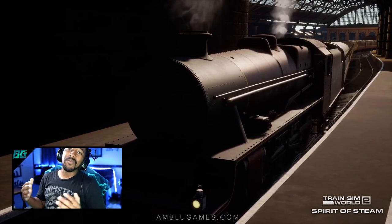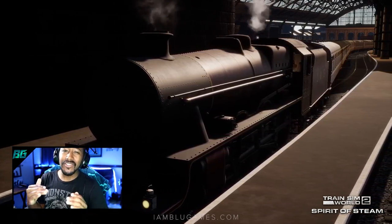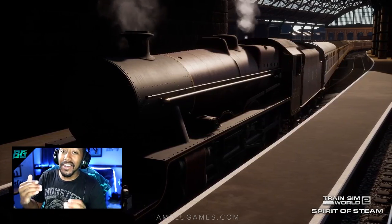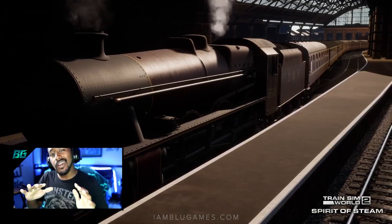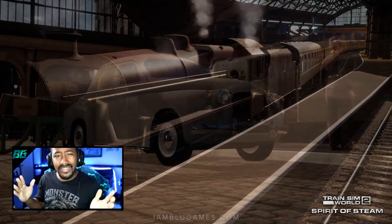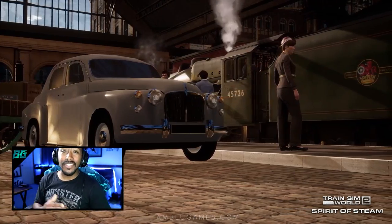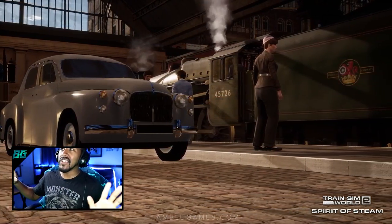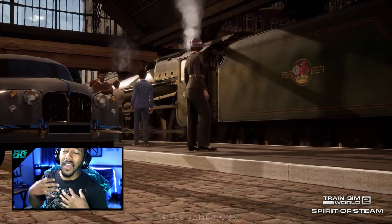Welcome back everyone, it's your boy Blue, and this is Train Sim World 2: Spirit of Steam — but this time I'm doing the no HUD challenge. That means we're taking off the training wheels, turning off the assists, turning off the stop markers — all that stuff has got to go. We are on our own: no HUD, no nothing. That's the ultimate challenge for any route on Train Sim World.